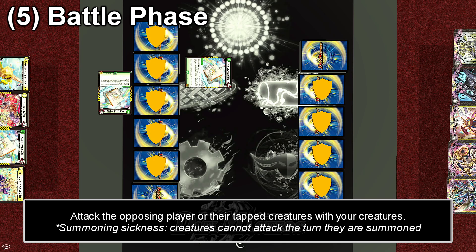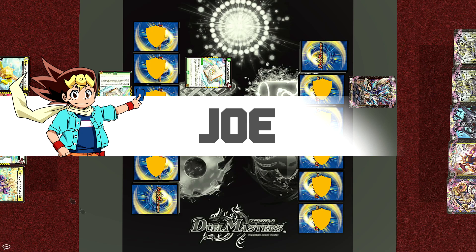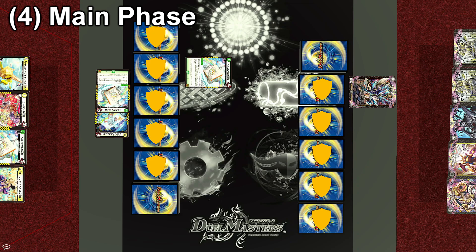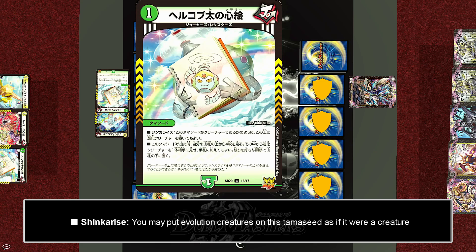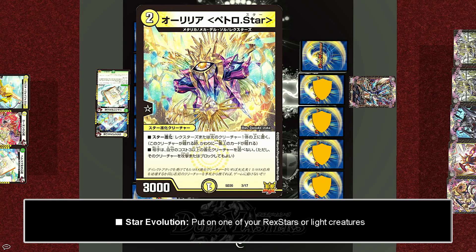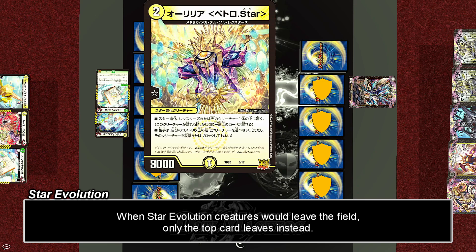Next is the battle phase, but Joe doesn't have any creatures to attack with, so turn end. Wyn will charge one darkness mana, but since he has no one-cost cards in his hand, he has no choice but to end his turn. At the start of Joe's turn: untap all cards, draw, charge one light mana in the form of Smaphon's Memory, and tapping two, Hellcopter's Memory will evolve into Elyria Petro Star. The Tamashids from the Joe era all have the Shinkah Rise keyword effect — also known as Evolution Rise — allowing you to evolve them as if they are creatures. Elyria is a star evolution creature which can evolve on top of any of your Rec Stars or light civilization creatures. Hellcopter's Memory has two races: Jokers and Rec Stars. Since it's a Rec Star, it can evolve into Elyria.